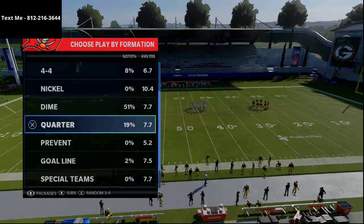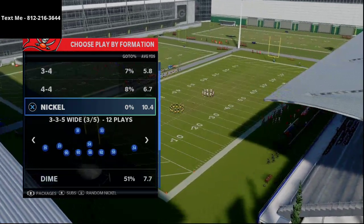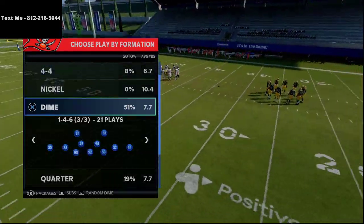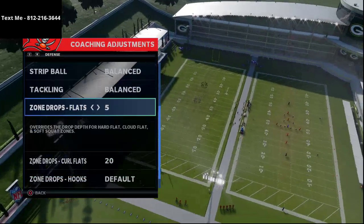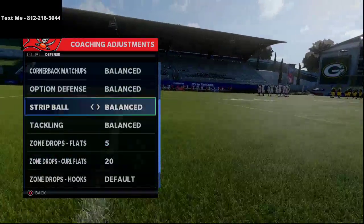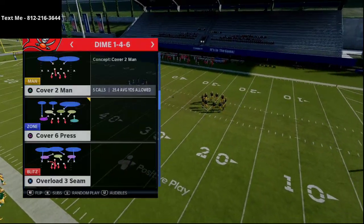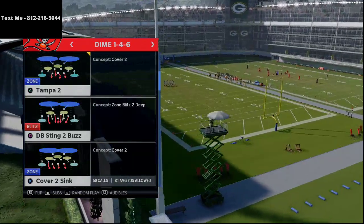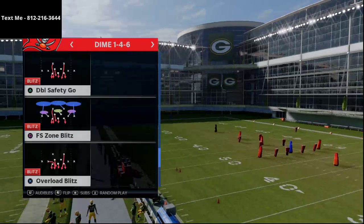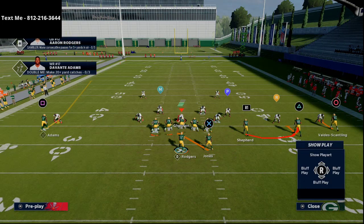I want to talk about this play as it pertains to the pass. You'll likely face Nickel 55 or Nickel 55 Wide, but to showcase it against the best pass defense possible we're using Dime 146. My coaching adjustments: flats set to five yards, zone curl flat set to 20 yards, and hooks on default — that's really important. We'll start with man coverage and then work through all the coverages you're likely to face.